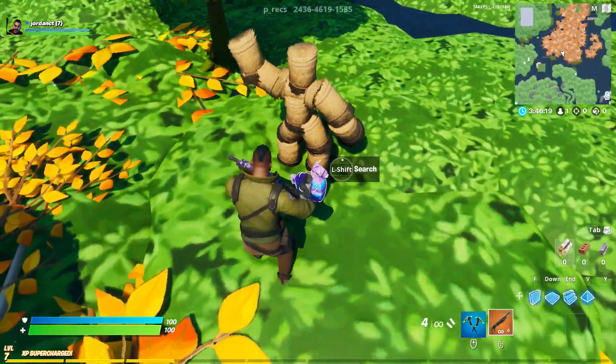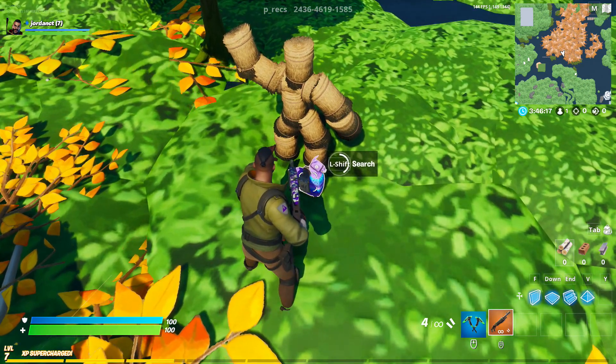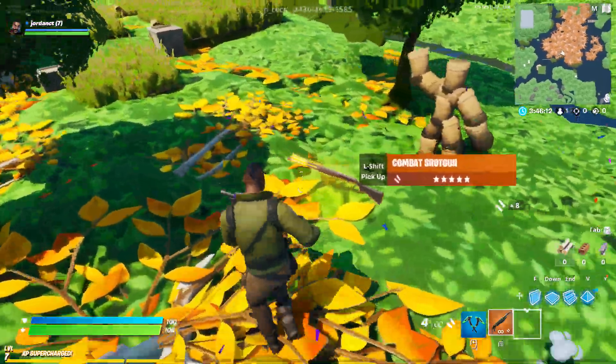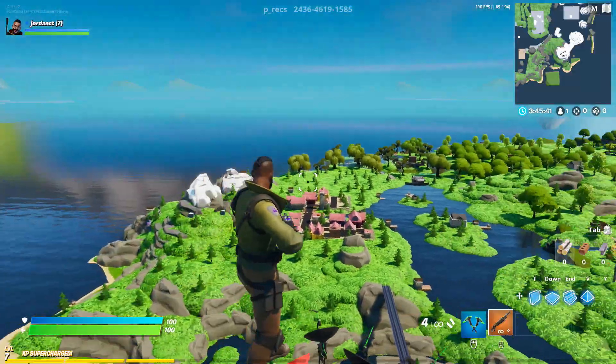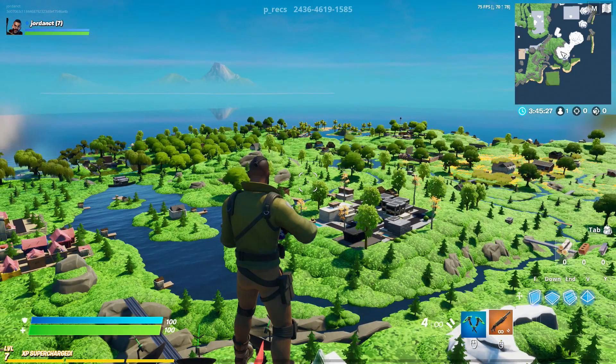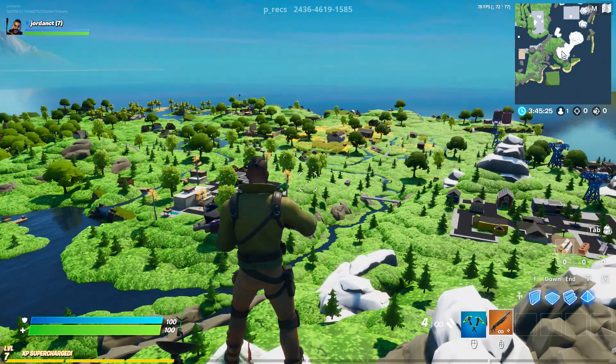We also have miniature llamas. Let's see what's in this — come on, come on — a shotgun, amazing! So this is the miniature version of Fortnite Chapter 2. If you guys enjoyed this mini video, please give it a like.